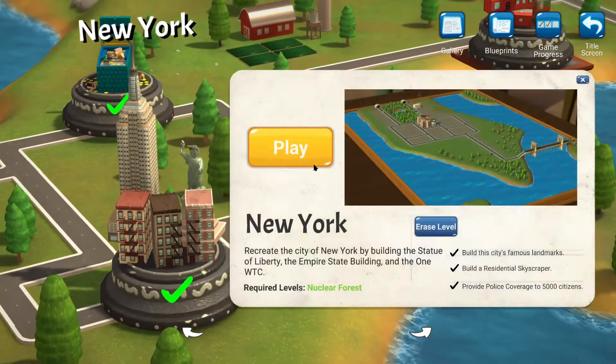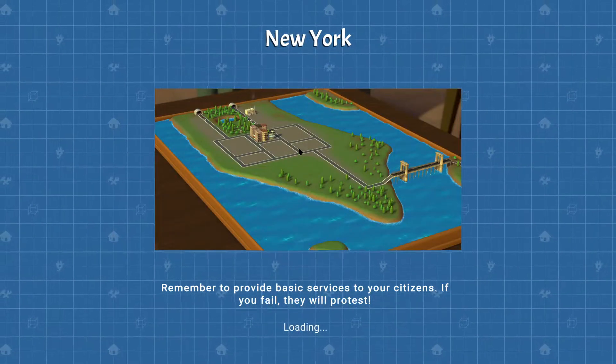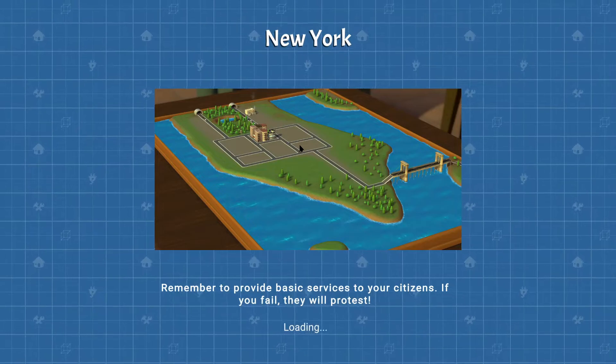G'day, today we're going to have a look at the Tinytopia level of New York. You may notice I've got the green tick there, but the recording didn't play out, so what I've done is I've just wiped my progress on this one and we can do it again.